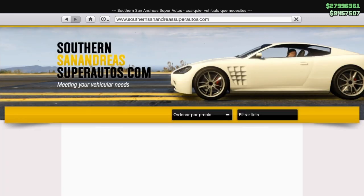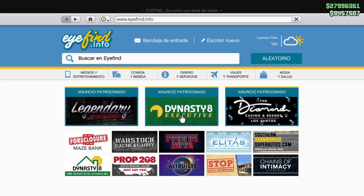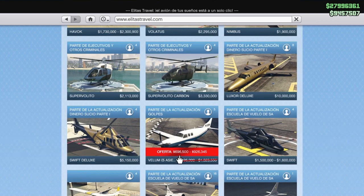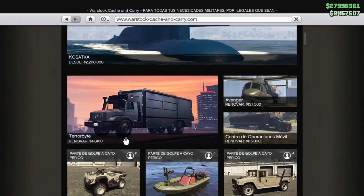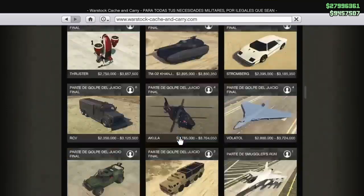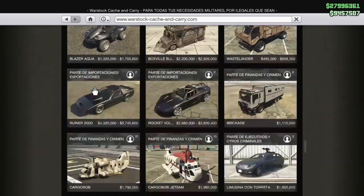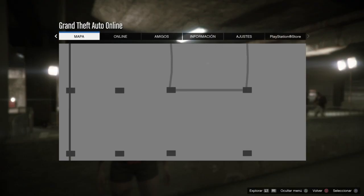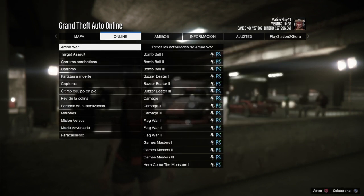Interesante ese coche. Vamos a ver las rebajas esta semana — el Bravado Buffalo, que ya lo hemos visto en los coches de probar. En Elitas vas a tener el Belum de 5 asientos también en descuento, interesante para tu hangar. Y también en Warstock, el Tula en descuento esta semana, y el Hydra — este no puede faltar en tu aeródromo.